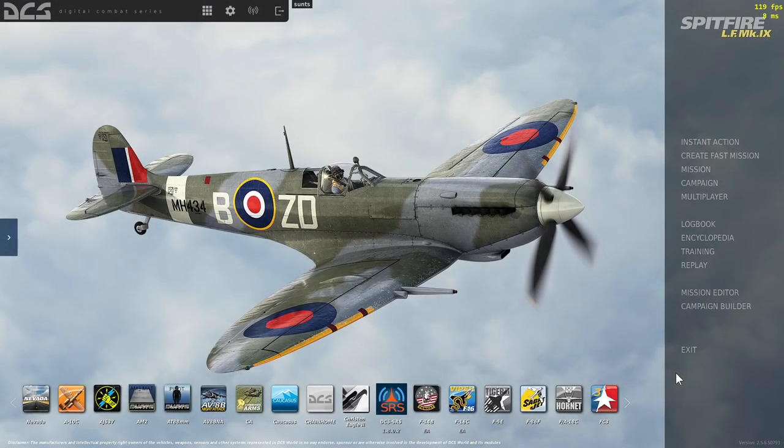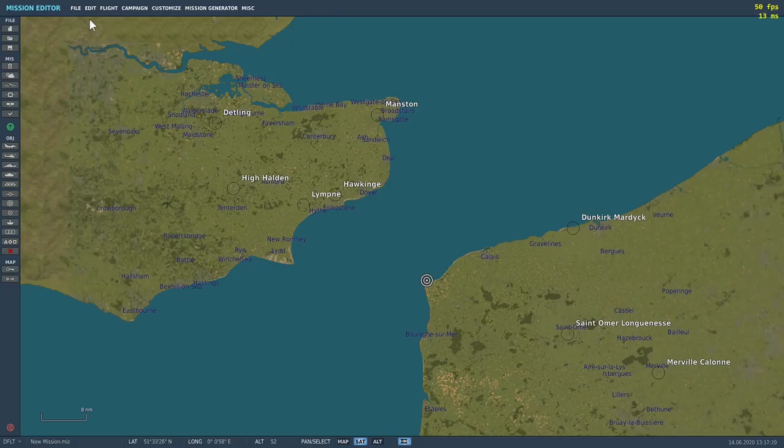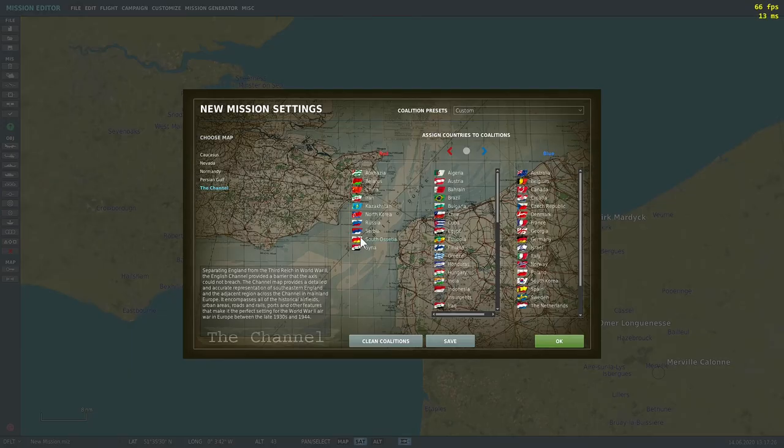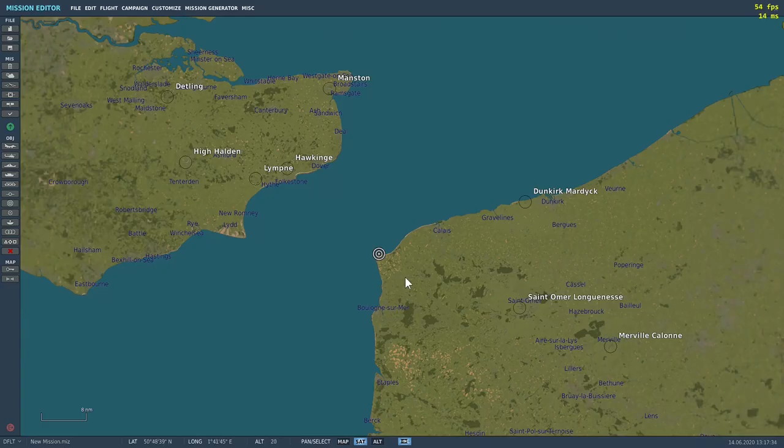With this new mod I've also created a template for you guys and gals. When you go into the mission editor, go to the channel map, create a new mission, go into the channel, make it World War 2 — entirely up to you how you set it up. Click OK and this is the blank map. Then what we'll do is go into 'Load Static Template'.